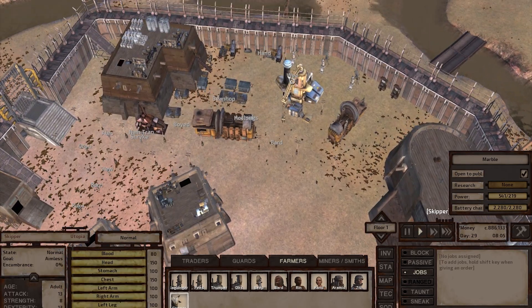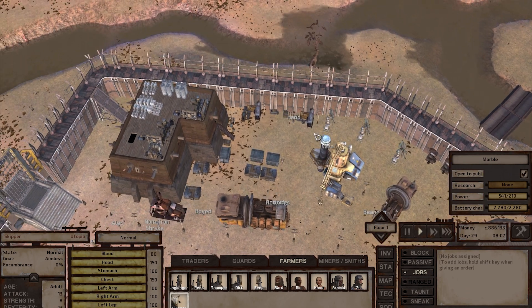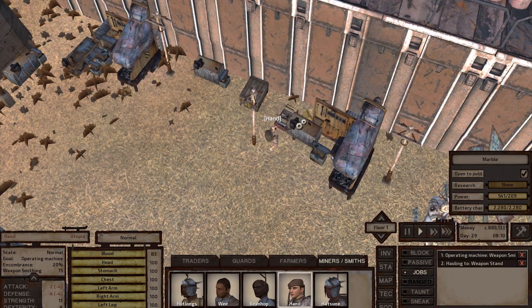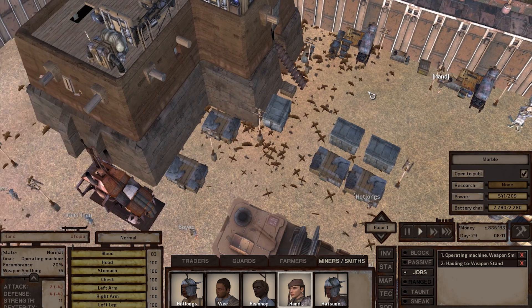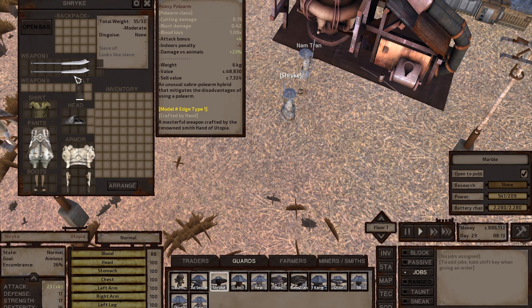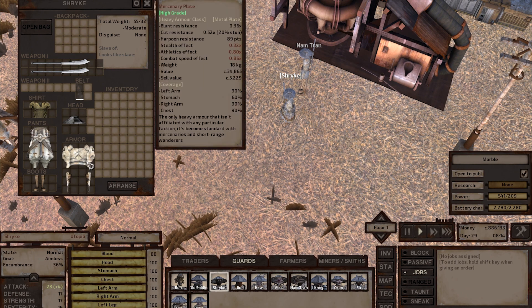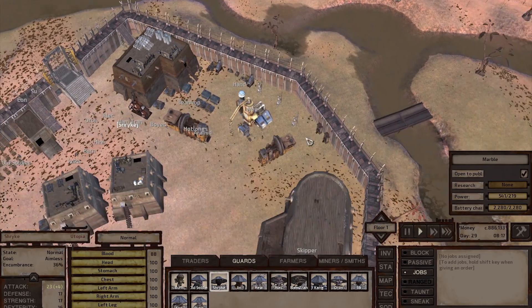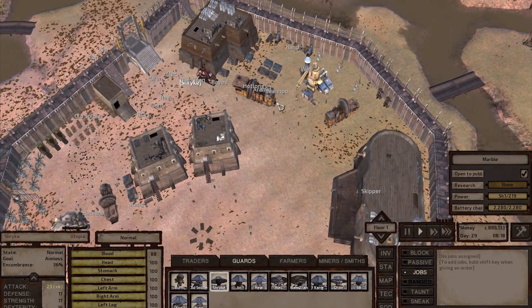This area is generally the mining iron and blacksmith area. Hand is a really great blacksmith — I kept training him on producing armor and weapons and he's now producing Edge Type 1 weapons, which is really great. As you can see, most of the armor he produces is also high grade.